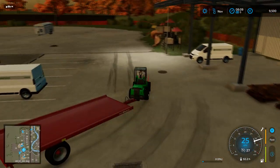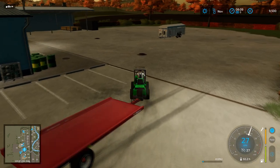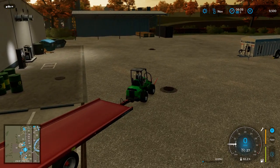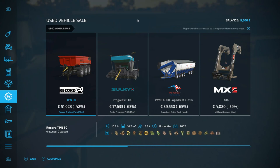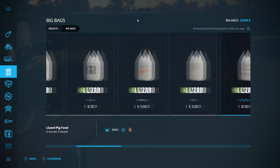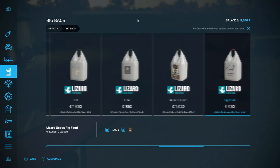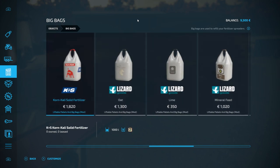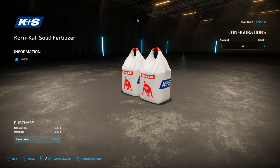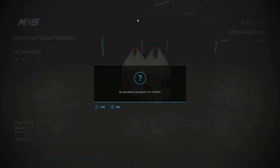Now let's see - I was coming around here for a reason and I've forgotten what it was. Oh yes, we are going to purchase some big bags of fertilizer. A thousand litres of each, so we are going to get two bags of that - one for the big greenhouse and one for our spreader.